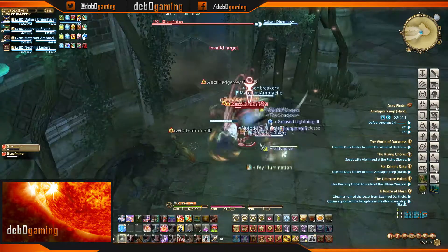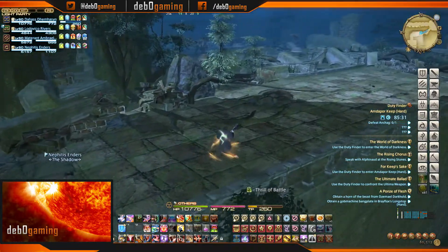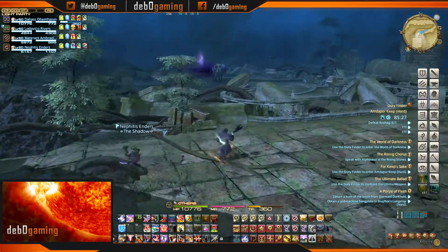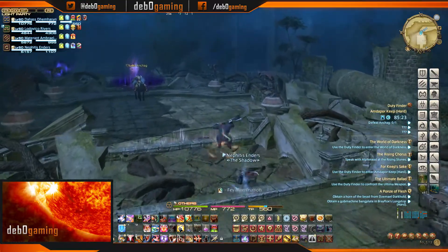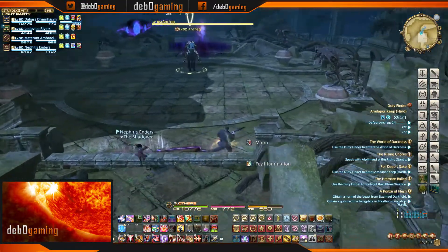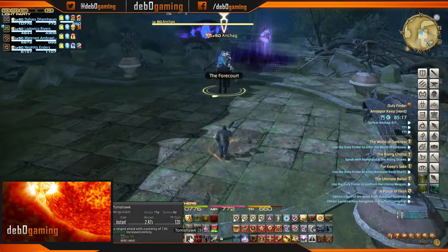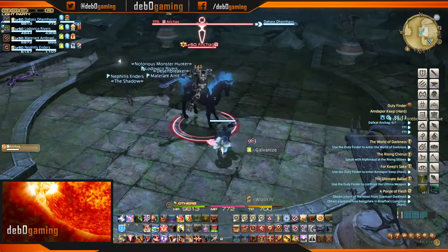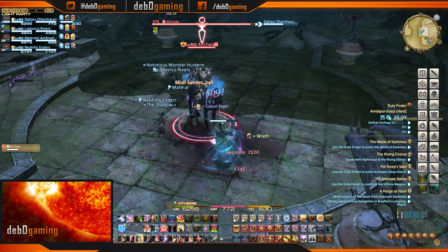After defeating the second Ochu, you find yourself at the first boss in Amdapor Keep Hard Mode: Anshag the Headless Horseman. Anshag on the whole doesn't have very many mechanics to deal with, but you do have to deal with them all in a very quick and concise manner — otherwise wipes are inevitable. The first thing to note is Anshag's large cleave range; tanks should always keep this boss faced away from the party at all times.